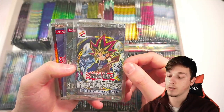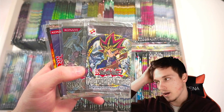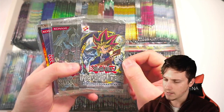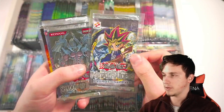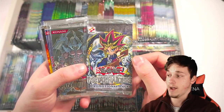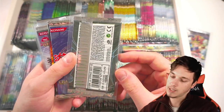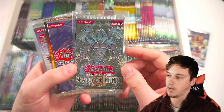Here we have a promotional pack for Metal Raiders. These are getting really rare and hard to find. These come with the, I believe, is it the sample Summon Skull? But sometimes it just comes with a random Metal Raiders card. So these are pretty cool, really really rare and hard to find. This, I believe, is a hobby Shadow of Infinity, ending in 9-2. Retails are 9-8.